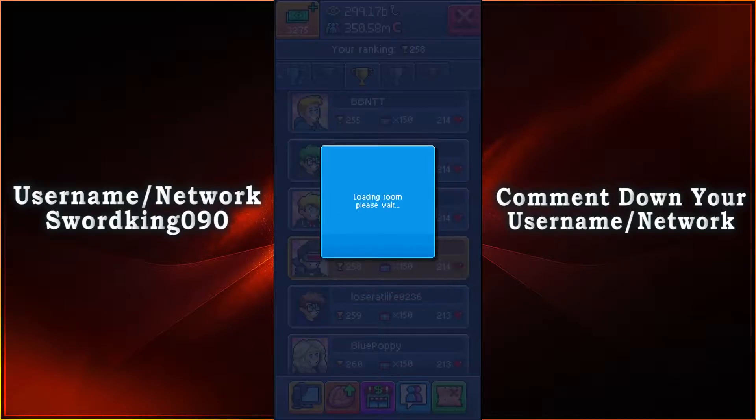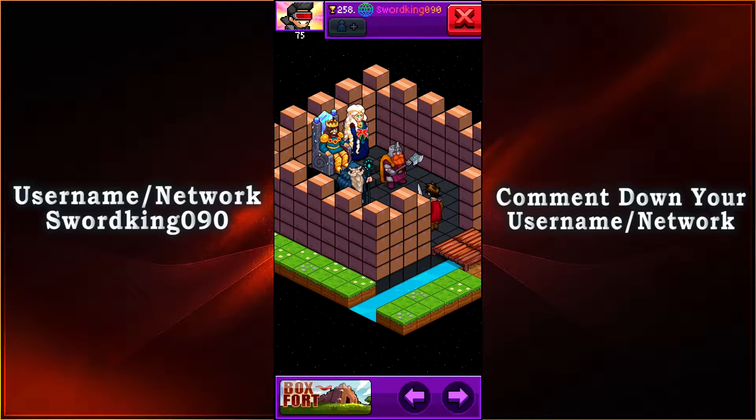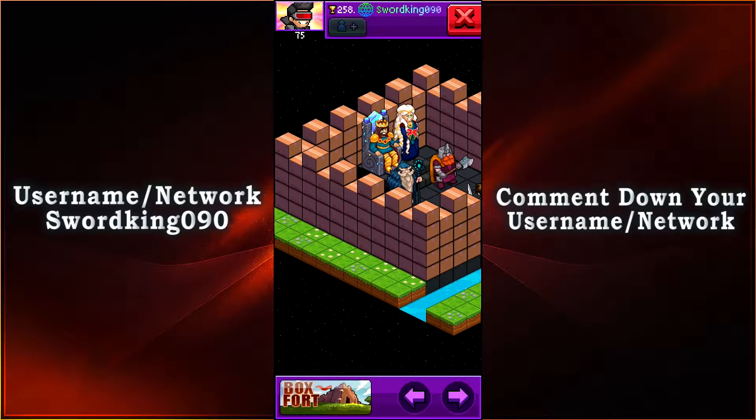Let's go take a look at my room for what I have done for the Box Fort event. It may be a simple one that's just cliche, but it just works so well, especially now that we have the fantasy items to use as props. Especially when it comes to the king, the maiden, and then you have the guards — the Merlin or the wizard, as well as the warrior who happens to be a dwarf.